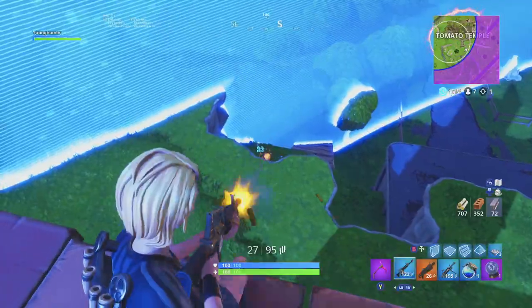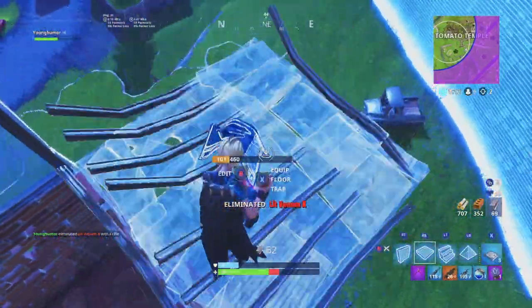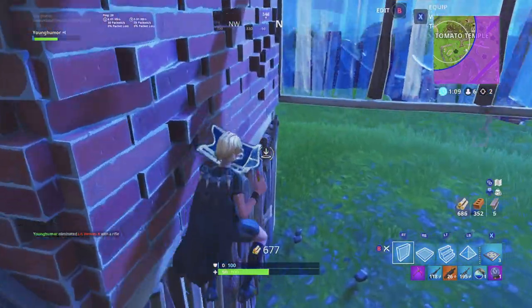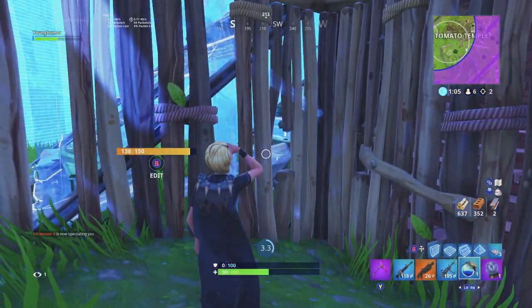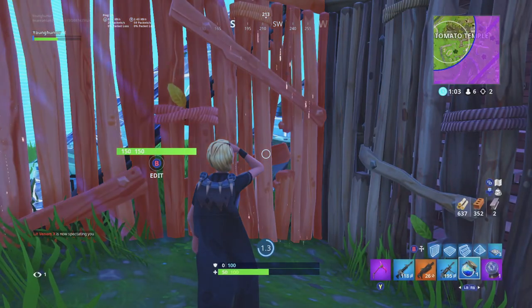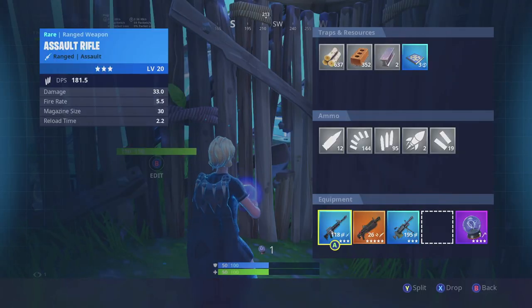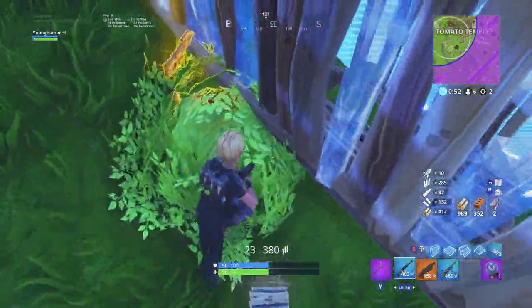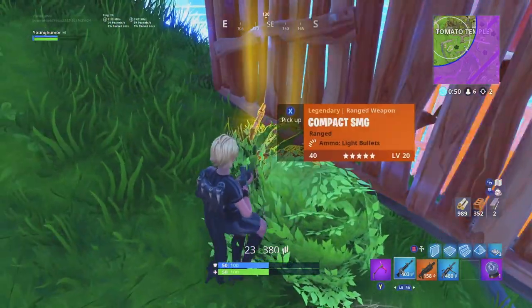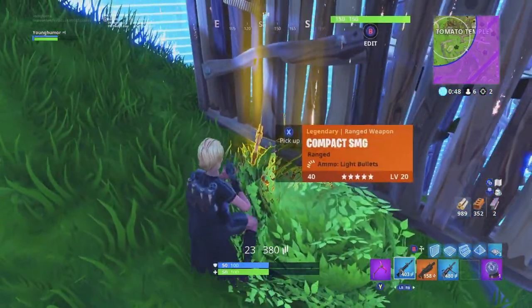Right here I was getting shot a little bit from the side, so I put up walls to protect myself from getting shot. Unless this guy has a sniper he's absolutely a god with, I should be fine. But watch this — he almost kills me. I'm going to show you guys exactly why he almost killed me. He almost out-camped me, and that's impressive.